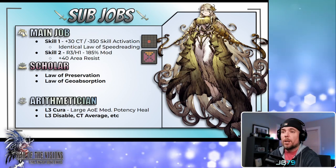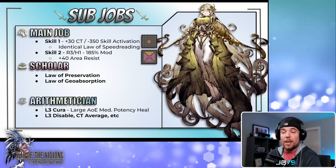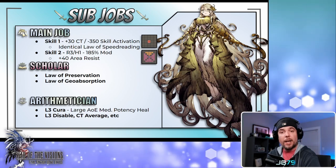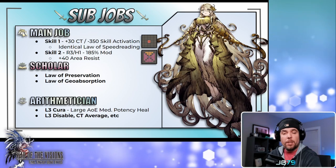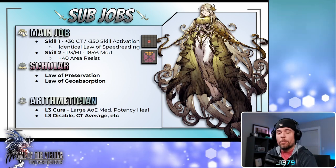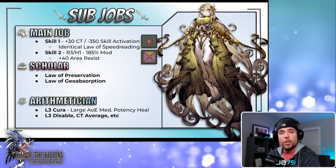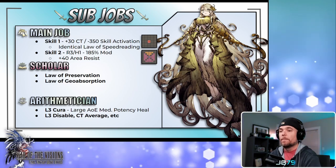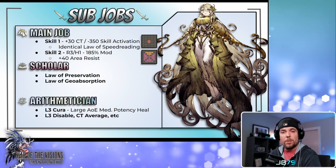She also gets the scholar sub job, and the main draw there is the Law of Geoabsorption skill, which gives her access to a third damage type — magical strike damage — also in a large diamond AOE. That skill has a drain effect, giving her two potent attacks with drain to help keep her topped off and maintain her courage effect. Arithmetician is also available, perhaps as a niche pick for more support access or party healing, but remember she will have an attack-centric AI so it's mainly useful at the very beginning of a second strike in guild battle, or for manual play with CT average and level 3 disable. I'd see myself using Scholar most often, followed closely by her main job sub.